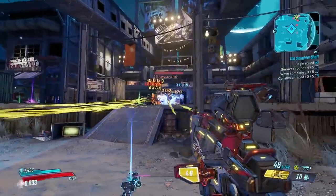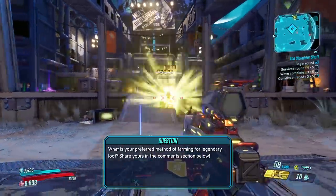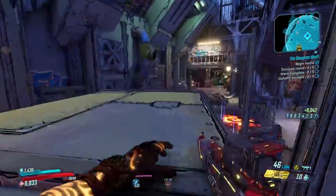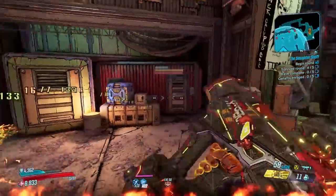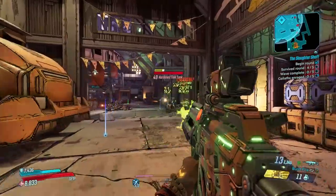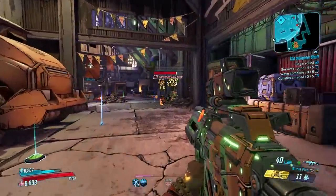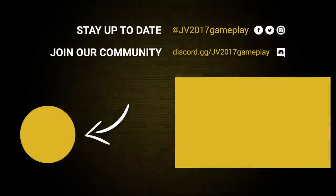That's everything you need to know to get started in the Circles of Slaughter. In the comments below, tell me which method you use to farm legendaries — I'm sure a lot of people are using the Grave Ward because it's so quick, especially on Mayhem 3 when you can roll modifiers to suit your build. But in my opinion, these circles are fun — running 30-minute rounds and getting like 10 legendaries is a great time. If you enjoyed the video, hit the like button, subscribe, and hit the bell for more Borderlands 3 content. Follow me on social media and join the community on our partner Discord server. Thanks for watching!